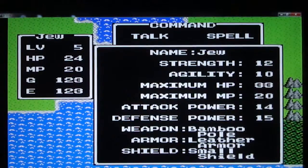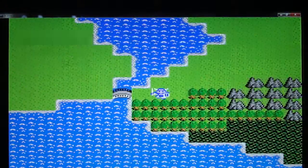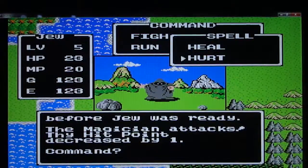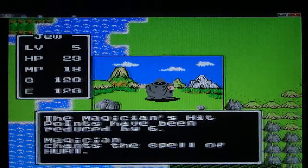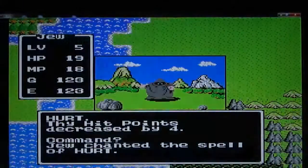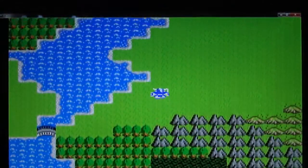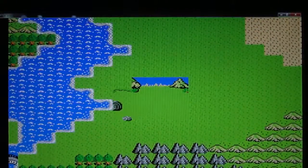I think I'm gonna keep the leather armor and the small shield until I get to around level 9. Here's a Magician — here's the Hurt Spell. You want to use it on these guys because they can do a lot of damage with their own Hurt Spells and can take a lot of hits too. The Magician has either 12 or 14 hit points maximum, so watch out for that.